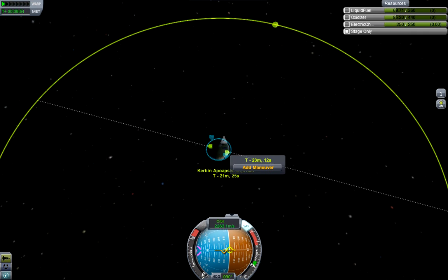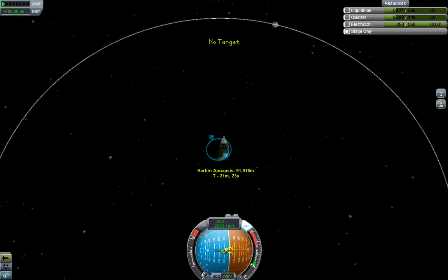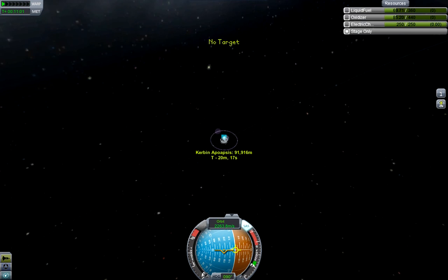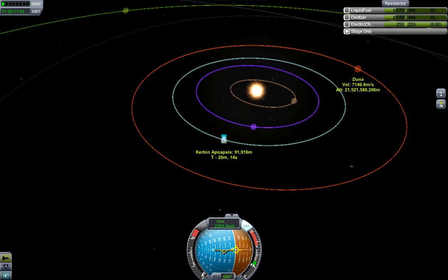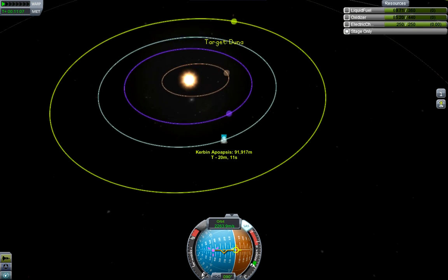We're doing interplanetary. So we're going to get rid of this target and zoom out and have a look. Where do we want to go? Let's go to Duna. What a lovely place — there it is over there. So I'm going to show you how to do this.